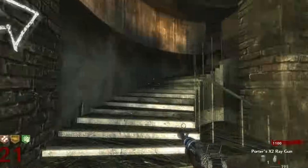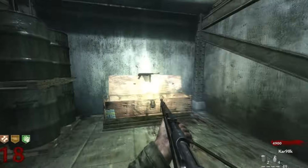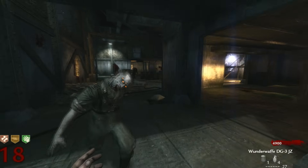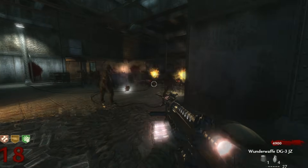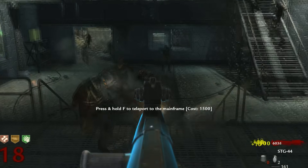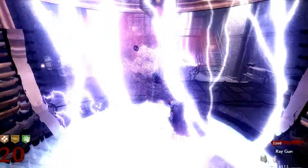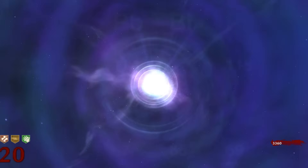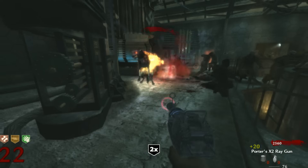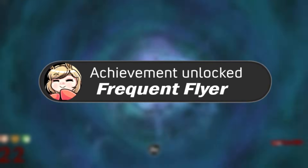The second-to-last achievement is Frequent Flyer: Use the Teleporter eight times. I accidentally shocked myself with the Wonder Waffe, so Jug didn't really work, and I was desperately wanting to get this achievement done with no points — a race against time before I died. But through every ounce of skill I had, we were able to teleport, run to a new location, teleport again, run to a new location, and somehow barely get enough points to keep doing that until we successfully teleported eight times to acquire the Frequent Flyer achievement.